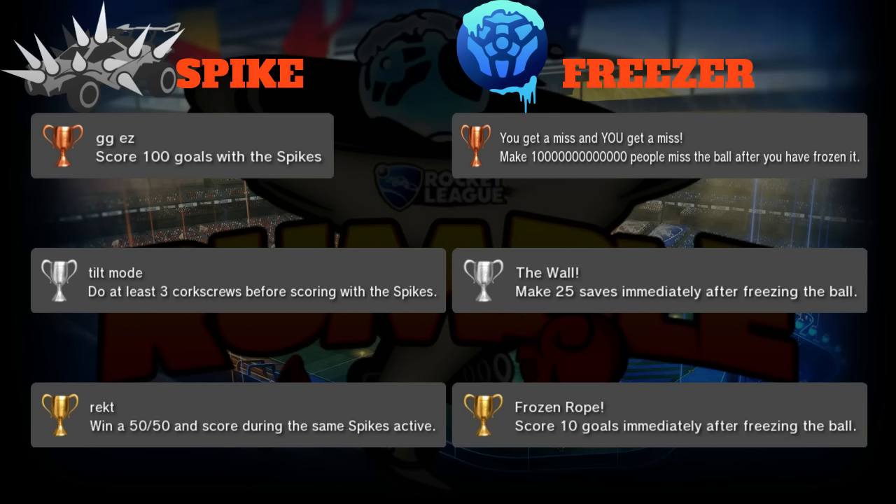Silver is 'The Wall': make 25 saves immediately after freezing the ball. Not sure if freezing counts as a save immediately or if you have to clear it out, so this might be hard to track. Either way, making saves with the freezer is very important on defense - if you freeze the ball at the right moment, you spare that extra second for a defender to get back and clear it.